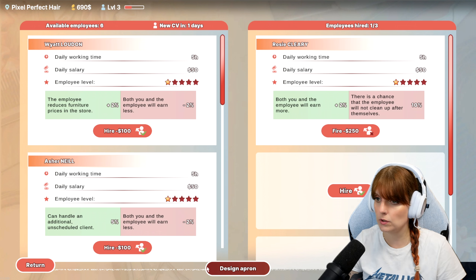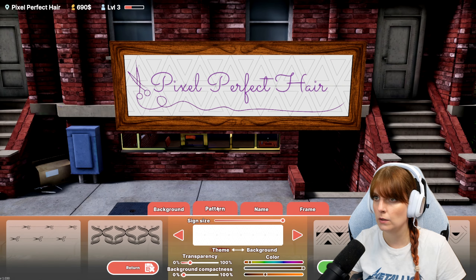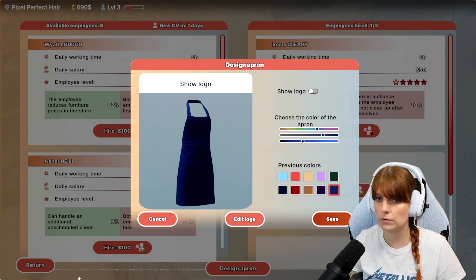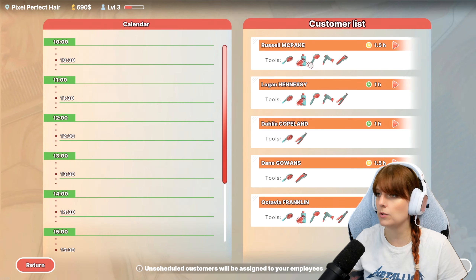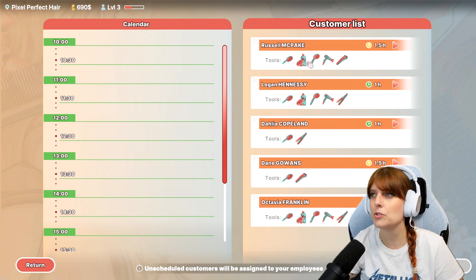Design apron - oh no, I don't want to do that. Okay, save. I think we're good. Let's schedule some customers. I didn't quite notice the amount of time it takes last time - that's interesting.